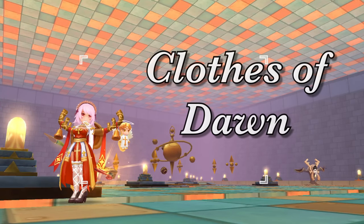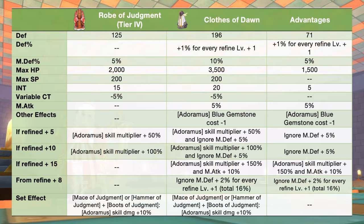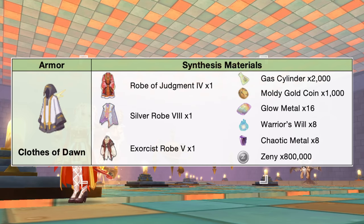Up next, we have the Clothes of Dawn. This is the core armor for the adoramus build archbishop. In comparison to a tier 4 robe of judgment, the Clothes of Dawn will have additional plus 7 to 1 def, plus 1% def for every refine plus 1, plus 5% mdef, plus 1500 max HP, plus 5 int, and plus 5% magic attack. Notably, this will also eliminate the blue gem cost of using adoramus. In addition, we'll also have additional 5% ignore mdef at refinement plus 5, and another 5% at refinement plus 10. At plus 15 refinement, we'll have a 150% skill multiplier for adoramus and plus 10% magic attack. Furthermore, from refine plus 8, we'll have plus 2% ignore mdef for every refine plus 1 for a maximum of 16%. Here are the needed materials for synthesizing the Clothes of Dawn.